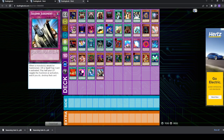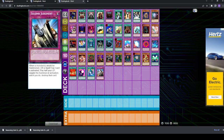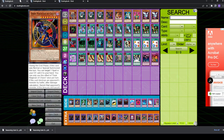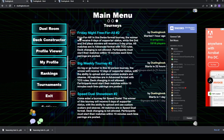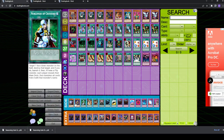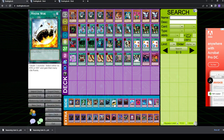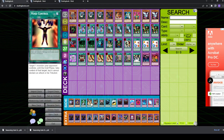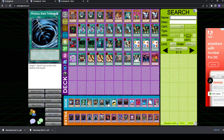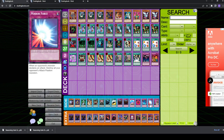Those are all the side deck cards I could think of — let me know if I missed anything. Now I'll talk about how I side with my specific side deck. Let me go over my sideboard: I have Spell Canceler, Death's Wombat, Nobleman, Mind Control, Brain Control, Swords of Revealing Light, MST, Mystic Walk, double Royal Decree, Compulsory, Ring, Torrential, Mirror Force, and Threatening Roar.